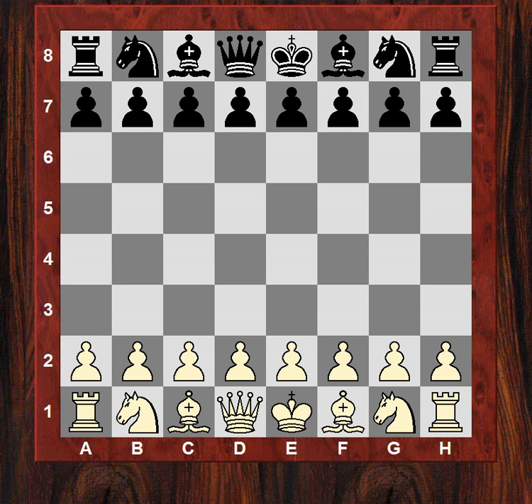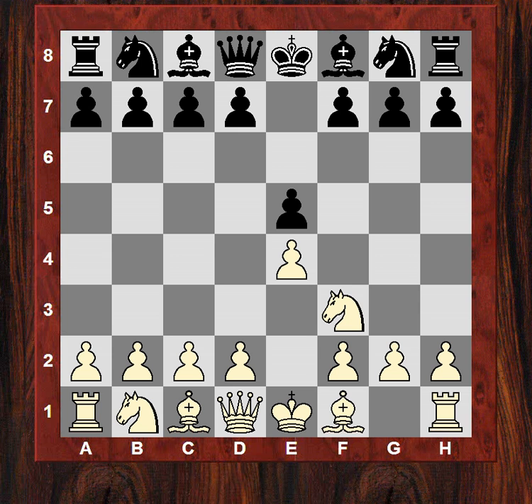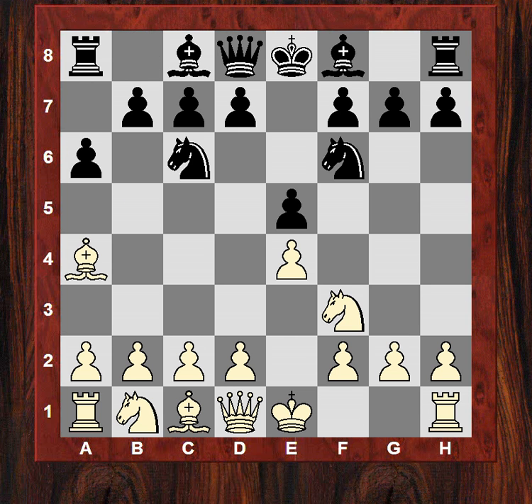So how did this key game on board two pan out? e4 from Sergei, and Zoltan Almazi plays e5, and we get a Ruy Lopez — Bb5, a6, Ba4. Standard Ruy Lopez so far.